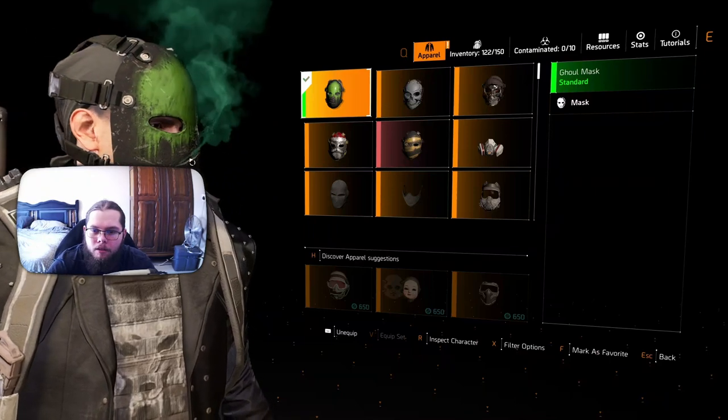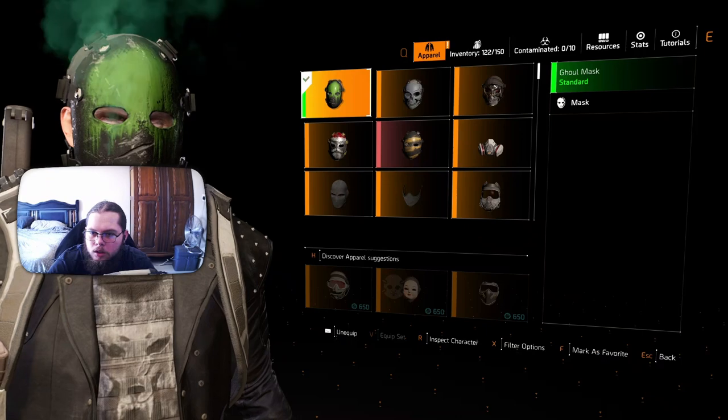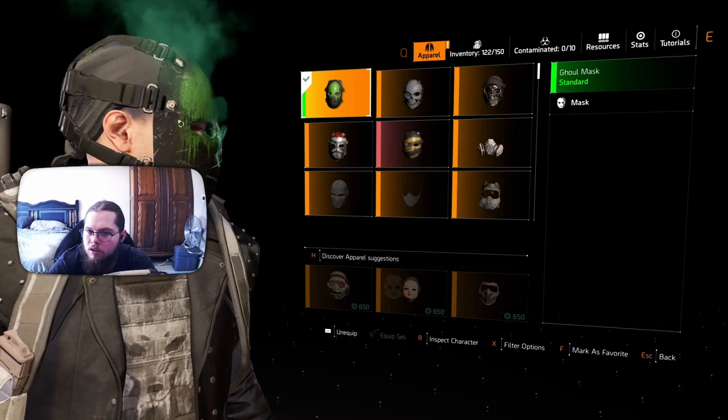Next up on the list, we have the ghoul mask, which is just a plain mask with some usage damage and a green paint swatch on the forehead.